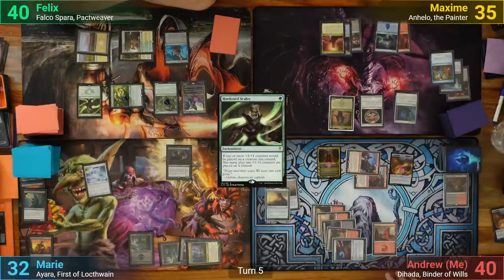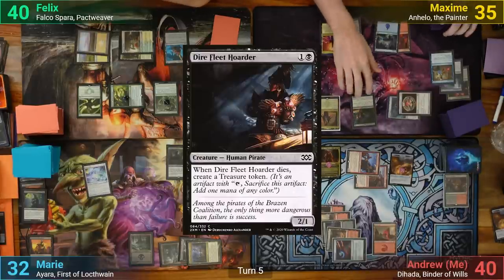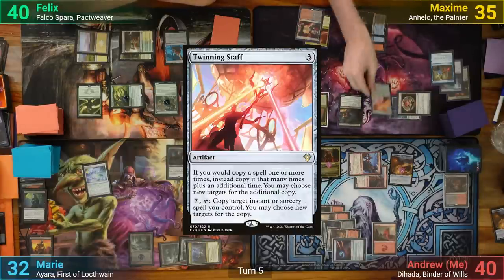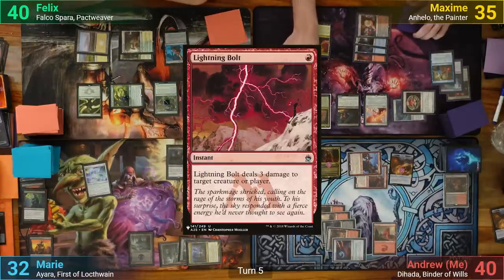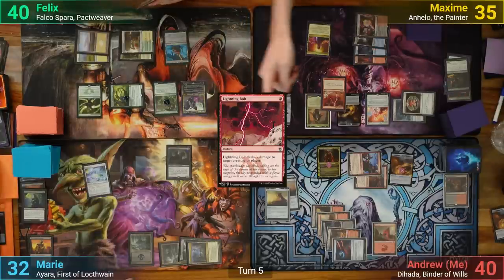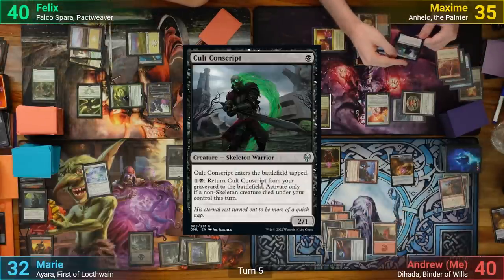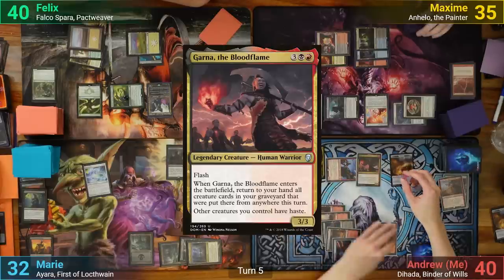Max draws and plays a Command Tower. He plays a Dire Fleet Hoarder, then a Twinning Staff, and casts a Lightning Bolt. He gets to sacrifice the Hoarder thanks to Anhello, and gets 3 copies of Lightning Bolt, sending 2 at the Sage and 1 at Alesha. The 2 creatures die, and Max brings back his Cult Conscript. During his end step, I flash out Garna, bringing Alesha back to my hand.